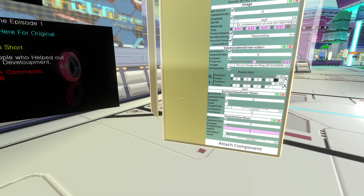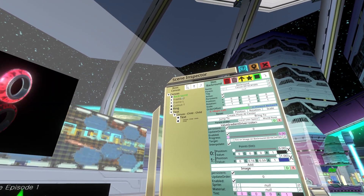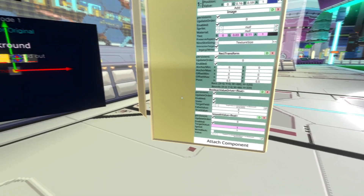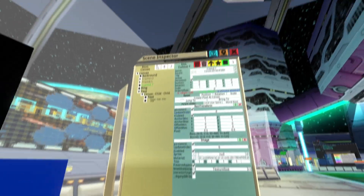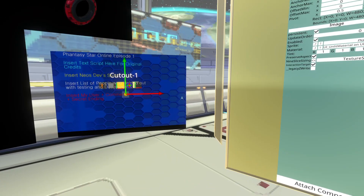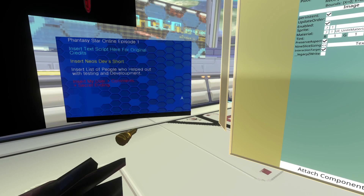So we can do this, right? Make it disappear. And then we go into background, pop this up, enable, go into here, enable that — oh my god, it's the credits. It's the background for the cool credits.